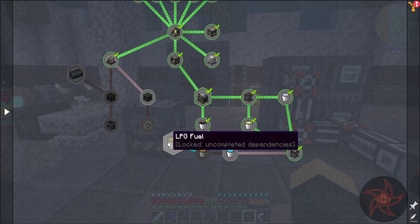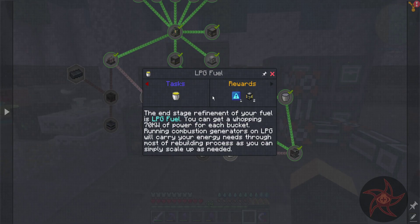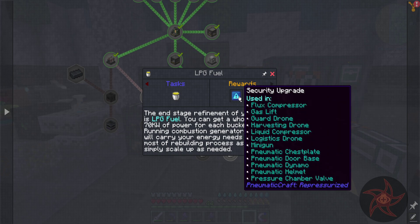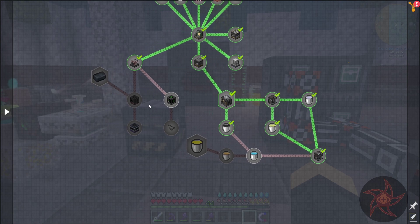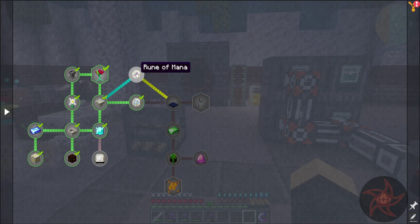Kerosene is next up, which we can refine into gasoline and then LPG fuel. That'll give us ender tanks and a security upgrade — the security upgrade will keep things from blowing up, among other things. Since I'm not playing on a server, it really only prevents things from blowing up, which is pretty handy if you're not careful with your airlines. We need titanium, which is over here, and we need an agglomeration pad.